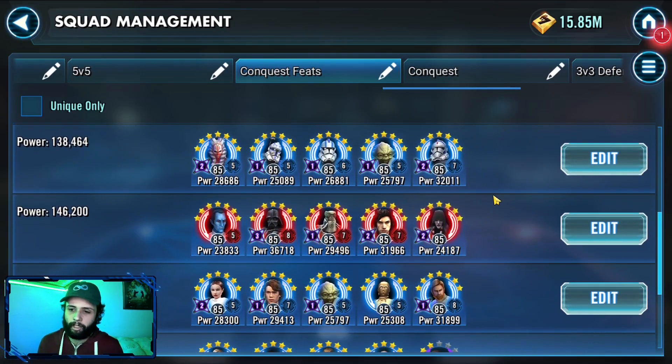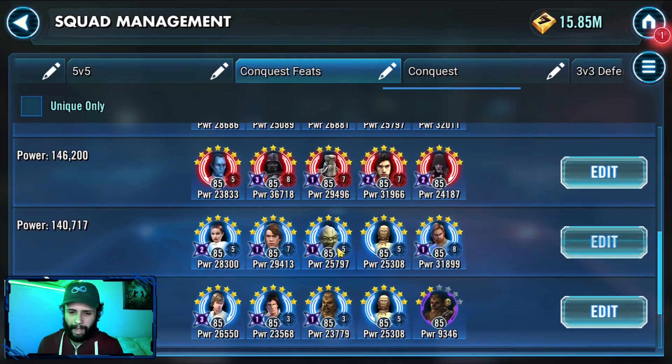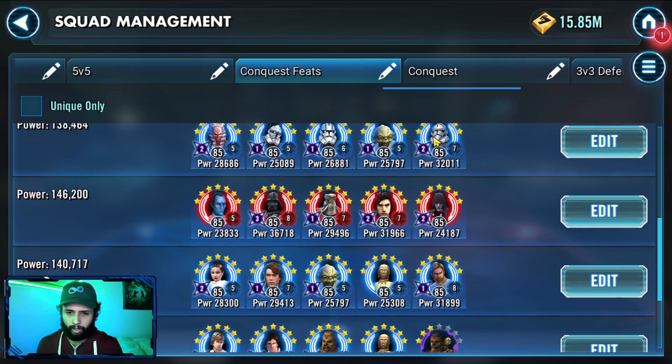Speaking of Galactic Republic, in Sector 5 — or I think Sector 4 — you have to use 10 non-attacking squads without attackers, and so I used Shock clones. Shock Rex, Echo, and GMY are all supports, and Fives is a tank. So I used this squad to get me through those stages — really deadly squad too with Rex's leadership, definitely has a lot of win conditions. If I wanted to use another Galactic Republic squad with what I have, I'd use Padme and swap off Anakin for Fives or Shock Rex — that would also work great.